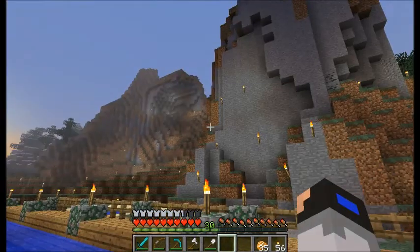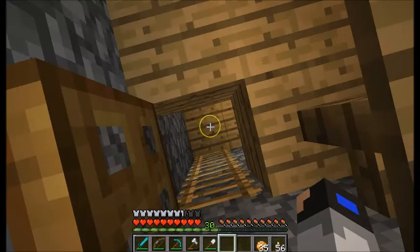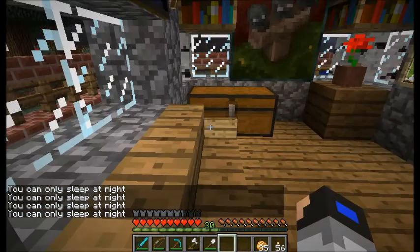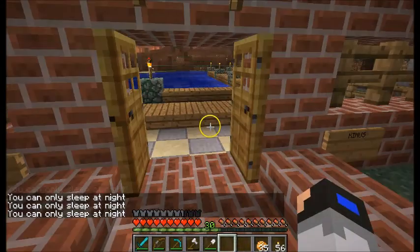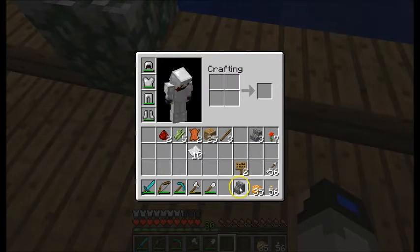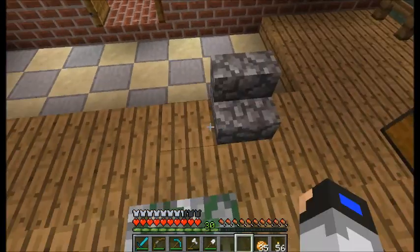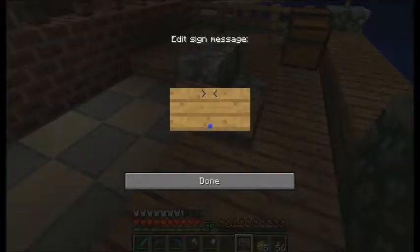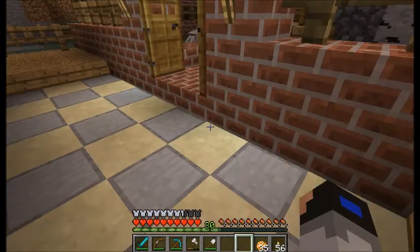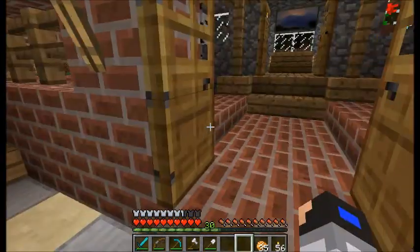It's getting dark so let's sleep through the night. It says I can only sleep at night so it's not quite night yet, but while we wait let's make a chair. Set up some stairs right here and use signs on the sides — done, and on the other side too. Voila, now we've got a nice little chair!